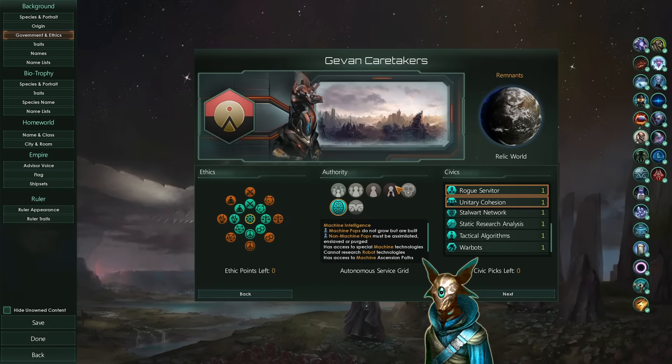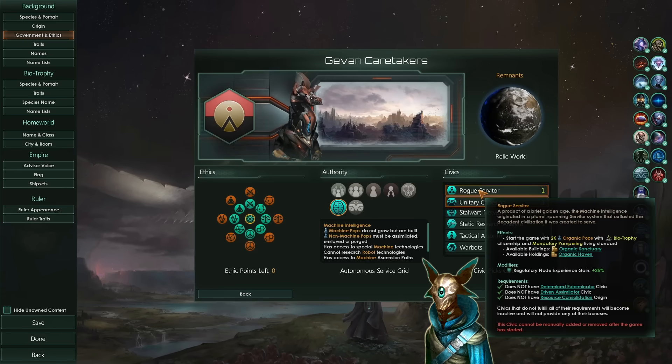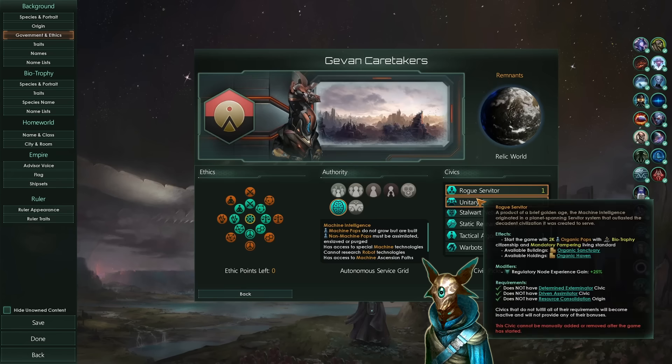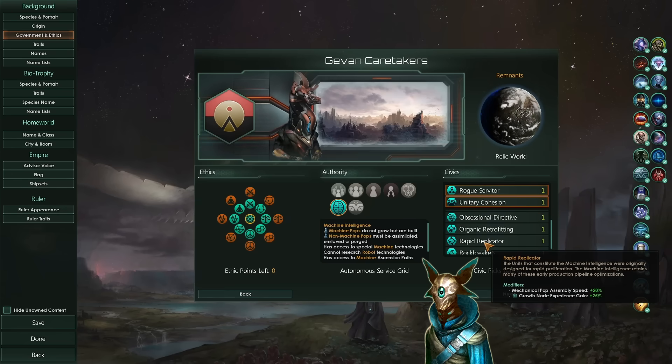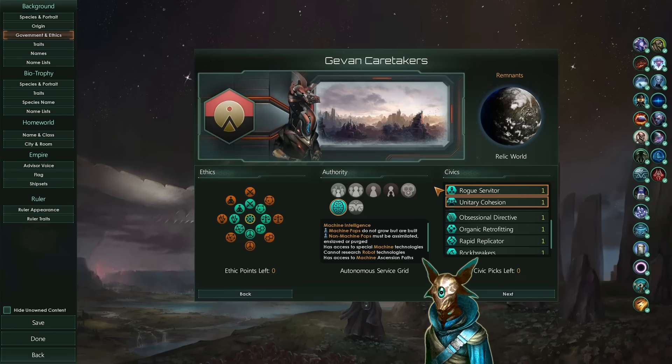Starting with the empire preset, what we have here is the Rogue Servitor and Unitary Cohesion. The Rogue Servitor is crucial for improving our job efficiency later down the line, which is gonna multiply with some very important bonuses. The Unitary Cohesion is so we can ascend as quickly as possible, but you could swap it for something else like Rapid Replicators. You just need to have the Rogue Servitor — everything else does not matter at all.